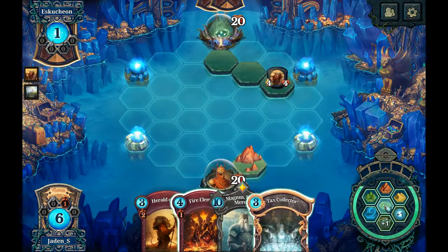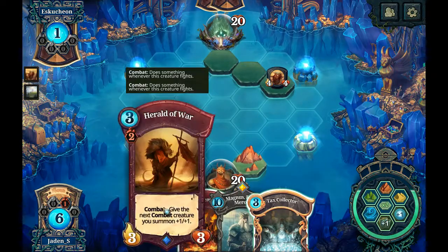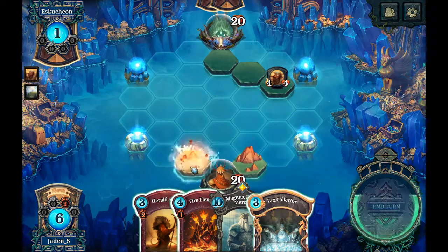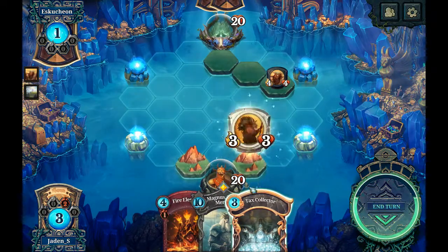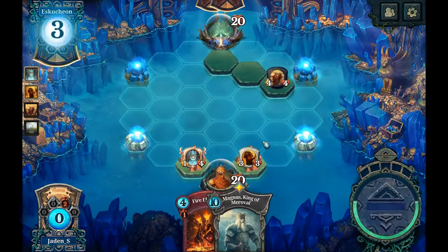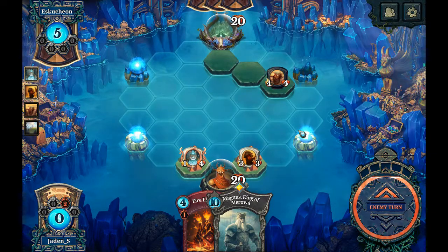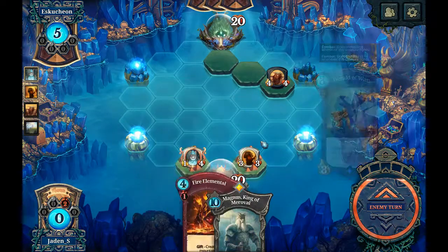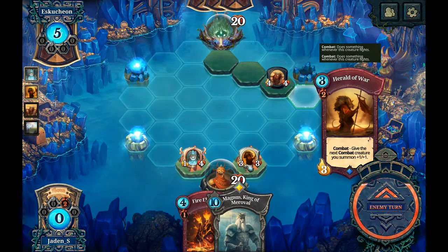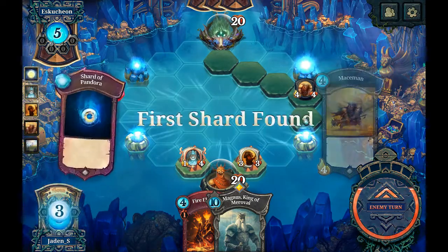Get a tax collector over there. He requires two mountains — that's okay, I'll drop another mountain there. Drop the herald there — wait, he should have been on the other side to protect him. Next turn I can move them out to collect the feria. He moves down there — that'll be riskier with my herald, though at least I'd get the boost from that. Heralds aren't that great without more health to support them.